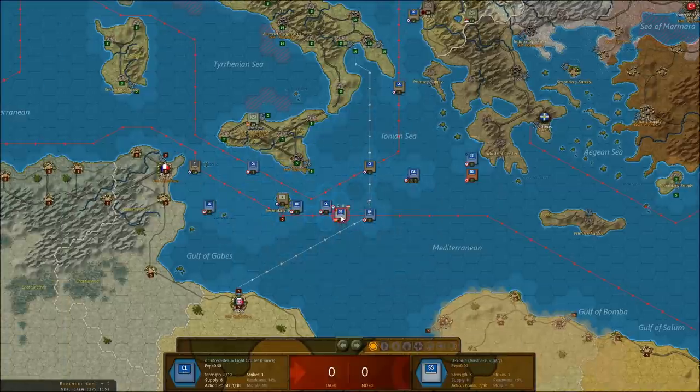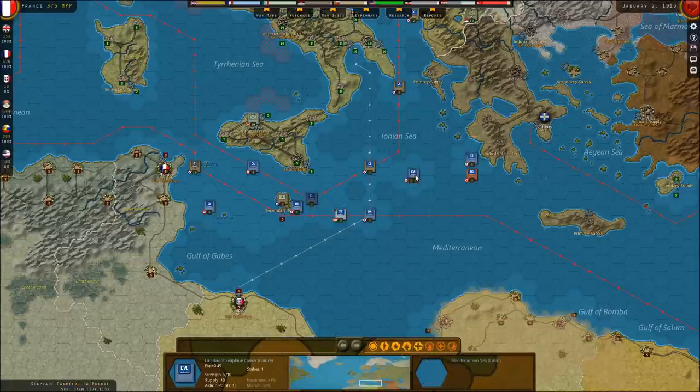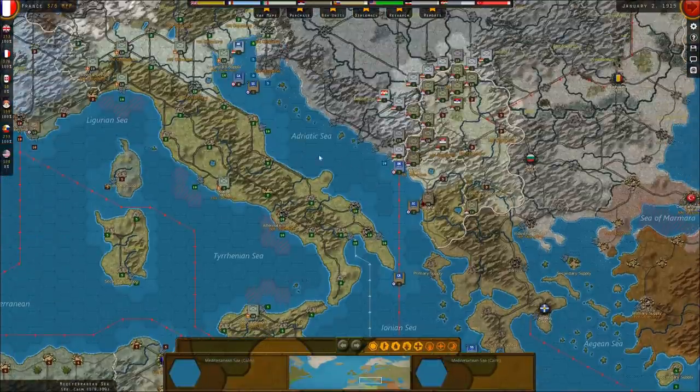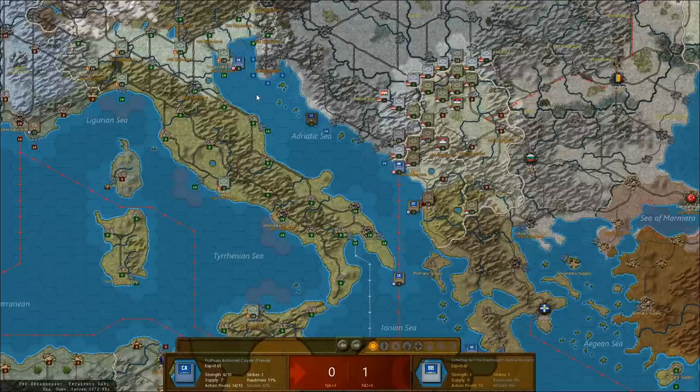There it is — enemy contact. This guy's at supply zero so it doesn't really matter what we do to him, except it does matter when we want to use our carrier. No effect. Let's go with our submarine here — still no luck. It's probably because our readiness is very bad. This is the last unit. Okay, we're going to get the kill.